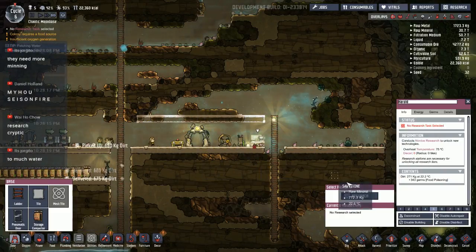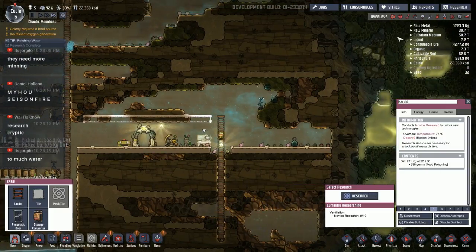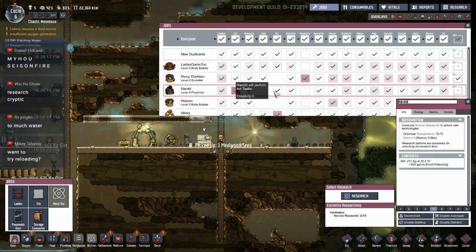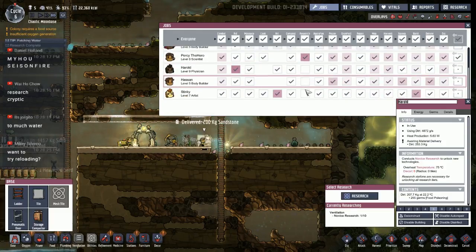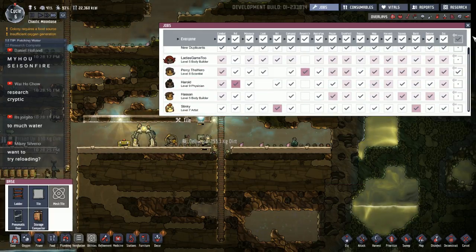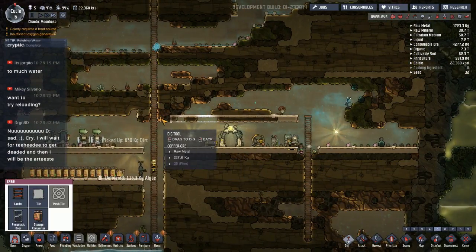I should research the ventilation stuff so I can get access to the airflow tile, which is the second level. We're gonna need a supercomputer too. How are people with research? We only have one very smart person — everyone else not so bright. Things are going to go a little slowly on the research front because we have people that aren't terribly bright in our colony.